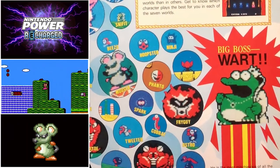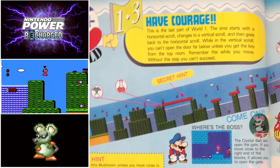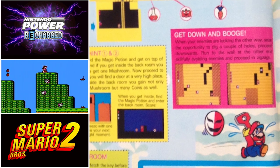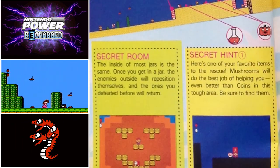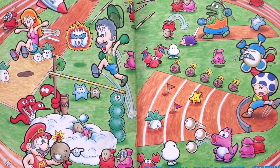Each world is diverse, and there are creative bosses at the end of each stage. There are many unique and fun features in the game, from the slot machine minigame to earn extra lives, the mushrooms to access hidden subspaces, and the secret warp areas. Super Mario Bros. 2 is an excellent installment on the NES.